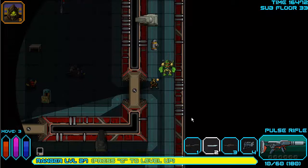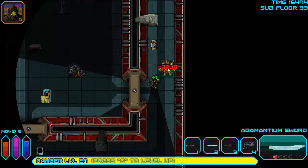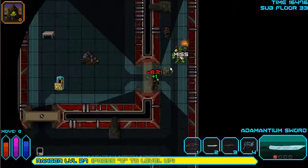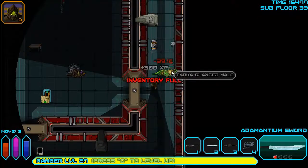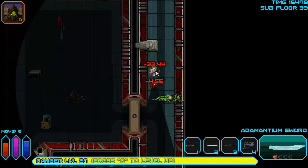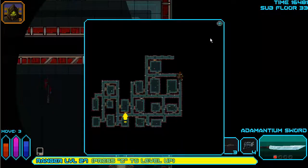This guy might warrant a pulse rifle blast. One more shot and I'll be able to reload. That's new - he can push you back. Living steel remnants - I have five in the vault. I'll call it the vault from now on.